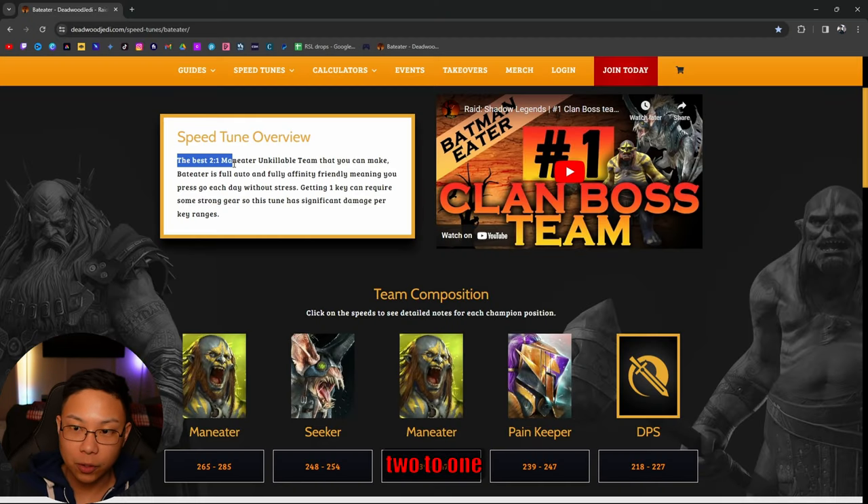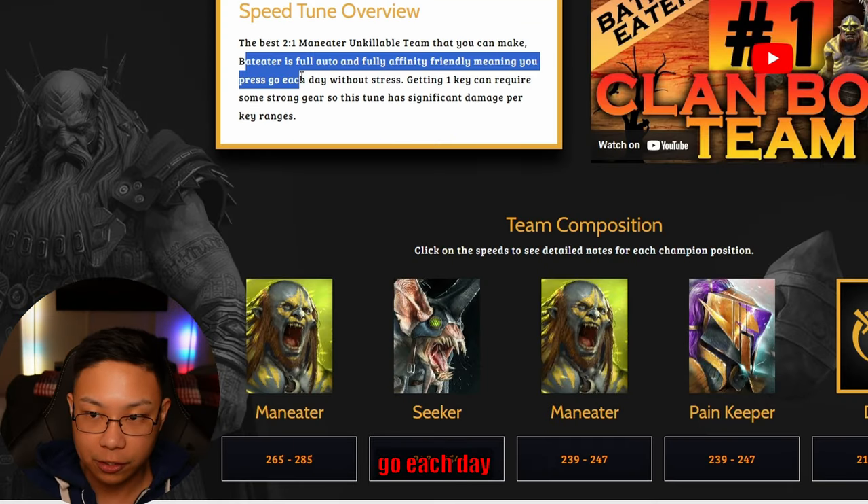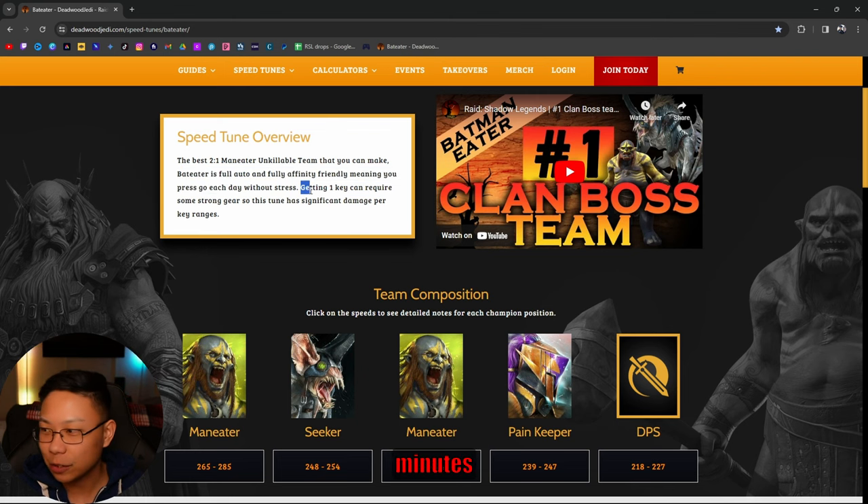It's the best 2:1 ratio maneater, meaning you're taking two turns for every one turn that the clan boss takes. It is full auto, fully affinity friendly. You can press go each day without stress. And now we have quick battles, so you don't have to sit there for 18 minutes.